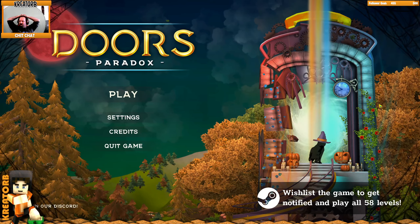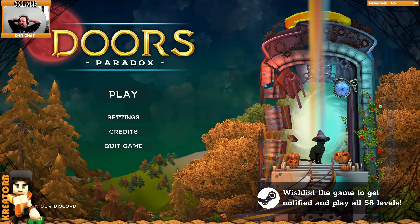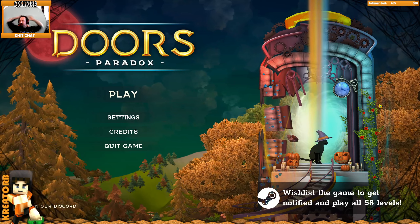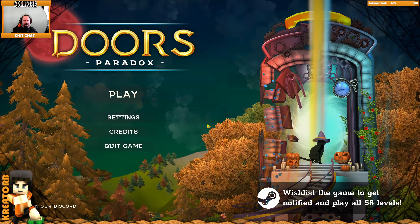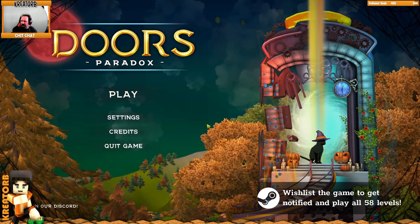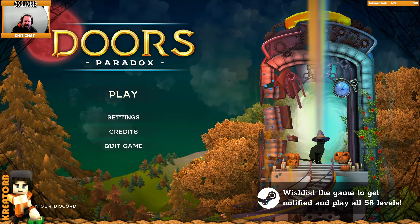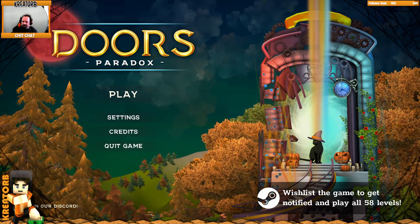Anyways, thank you so much. I hope you enjoyed First Look Fridays. I'll be coming back in about five minutes - it's time for a ten minute break and we're going to try out another game today. But for now, that's been Doors Paradox. Check it out on Steam - I'll have a link in the description for you. I'm Creator B. Peace and love, thanks for checking it out. Later.